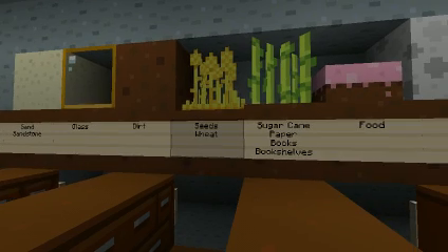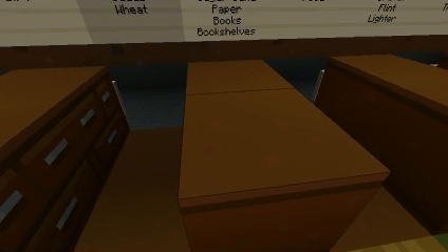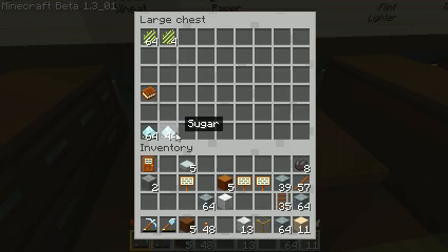Orange has sugar cane, paper, and bookshelves — well, sugar cane and sugar books. Actually, sugar cane.